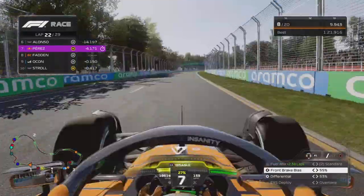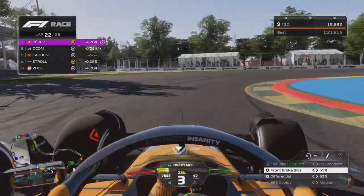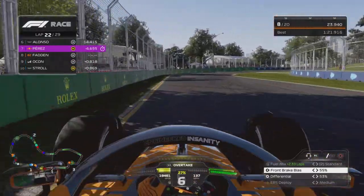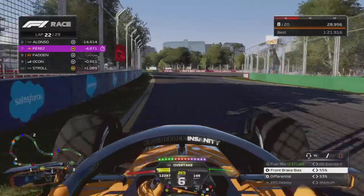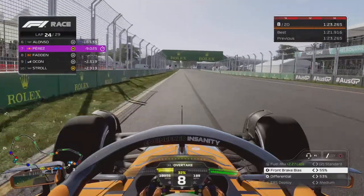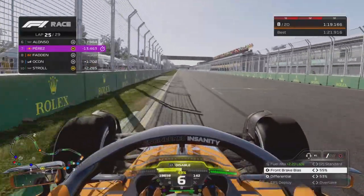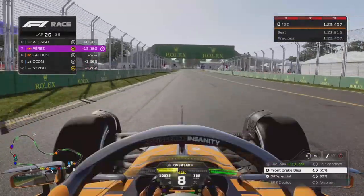Ocon has an overtake shot down into turn three. We defend the inside, he goes around the outside — we defend just enough and stay ahead of Ocon. Ocon and Stroll now battle it out, and while they do that we pull a little gap and start pushing on these tires. The tires are in a good window but did fall off just a little bit. The gap is coming off slowly and surely. When Stroll is dragging along Ocon and Ocon is so much faster, it's going to be hard just to stay ahead of these guys in the last two laps.